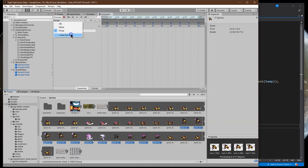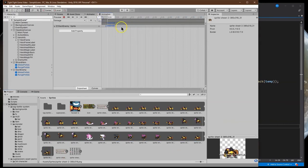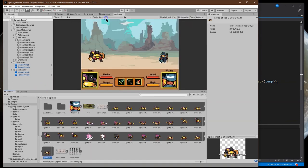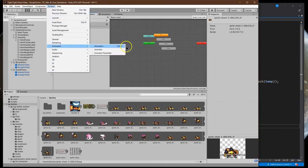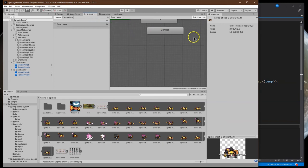Now we need the damage animation. Since these frames are shorter, I'm just going to repeat that last frame and drag it out. Let's take a look - great. Now let's make sure we have the animator set up. I went to animator - you might have to go to Window, then Animation, then Animator. We're just going to make sure all of our animations are connected.